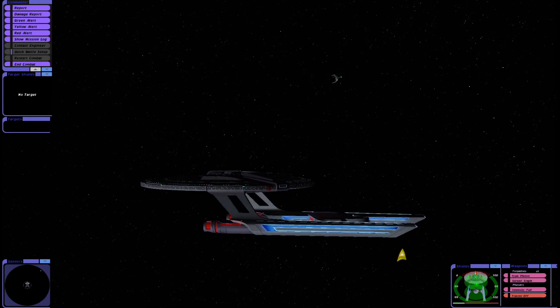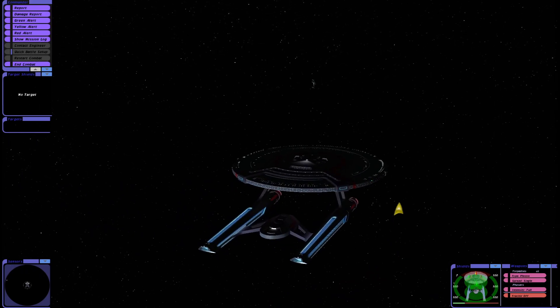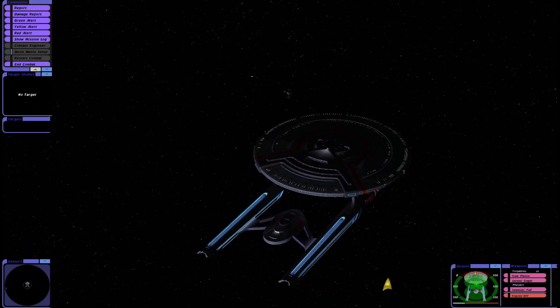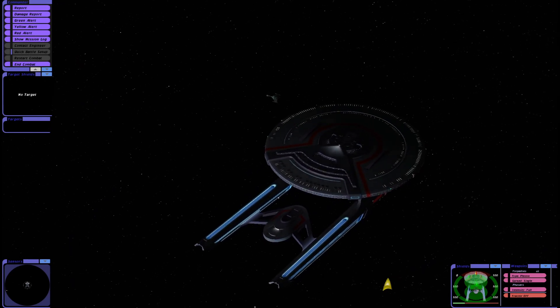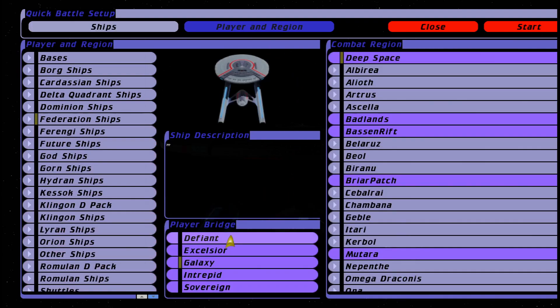Now we're going to take on something a bit more in the same league as the California class. It's a beautiful model, adds a lot to the remastered mod, and I can't wait for 1.3. So battle number three — we're going to take on the Centaur. It comes from Star Trek Resurgence, so we're having a little bit of Resurgence versus Lower Decks here. I do think that we will be outmatched in this battle, but we'll see how we go. Let's go deep space and engage.